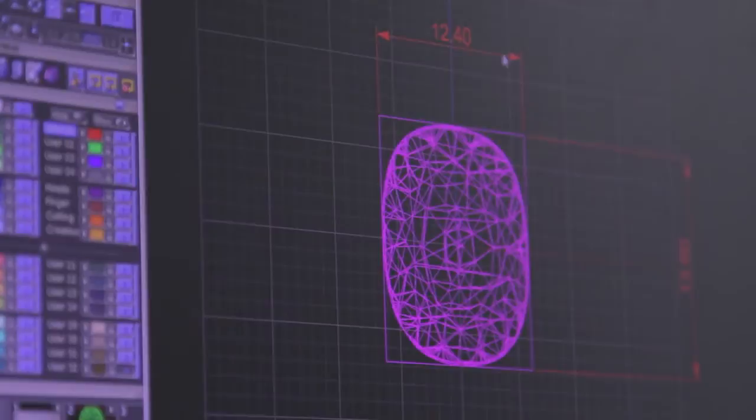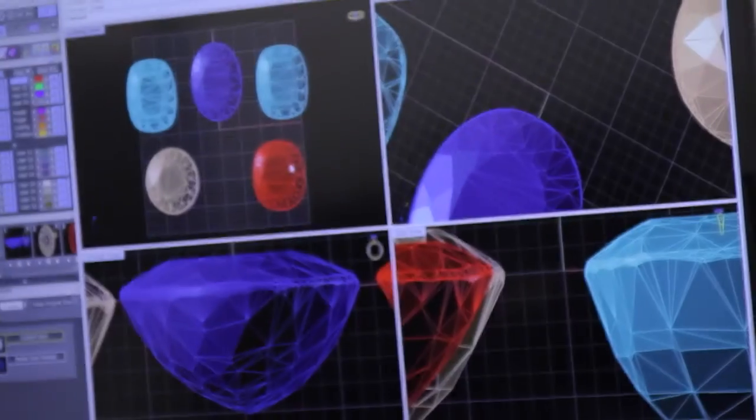The gemstone should be the picture and the ring is the frame. The whole goal with a lot of jewelry is to create a safe and secure mounting that shows off the gemstone.